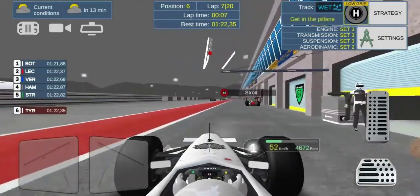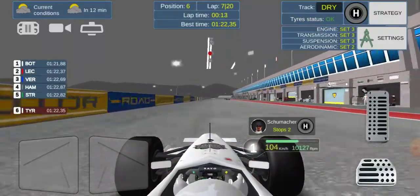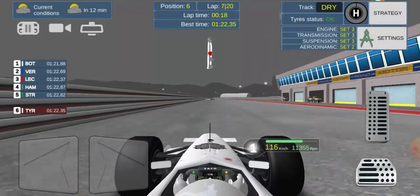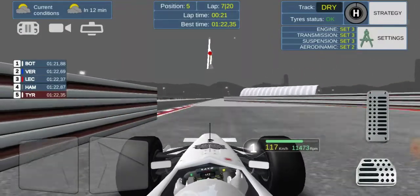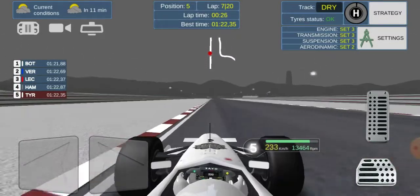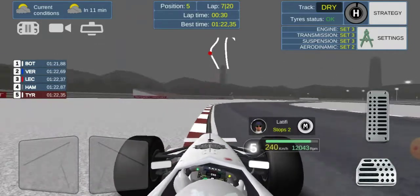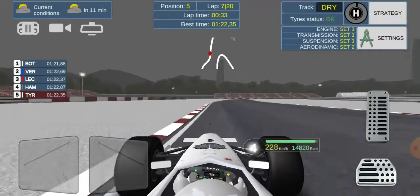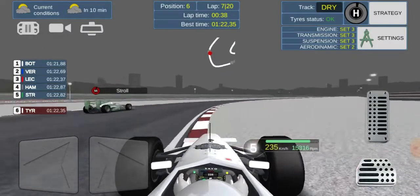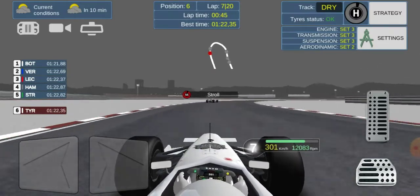Everyone's pitting now — we pit for the hard tyres. We're in P6 still but wait — we're side by side and we get past, up into P5! Looking at the leaderboard, Verstappen has jumped Leclerc in the pit lane. We could be in for a decent top-five finish. Then Stroll dives down our inside — what a move from the Canadian! He's caught us napping, on super softs, so he'll be a bit quicker.